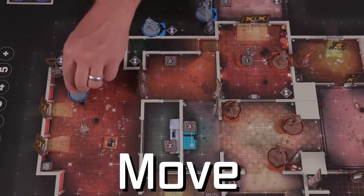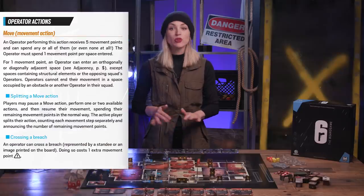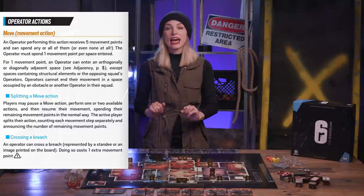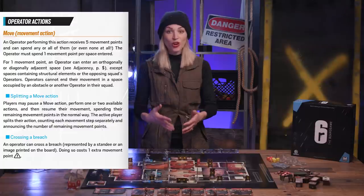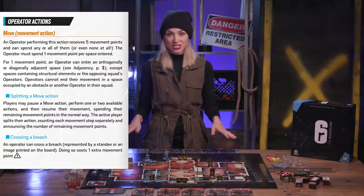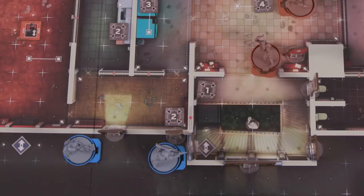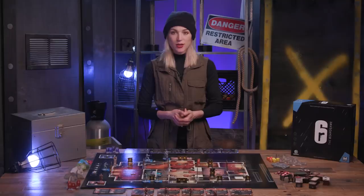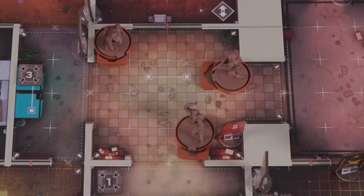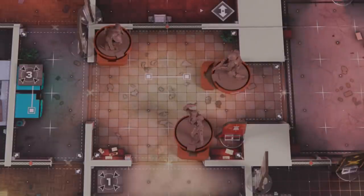Move allows the operator to move their mini up to five movement points. Each point equals one space on the board. Movement can occur in any direction, including diagonally, and is only obstructed by structural elements and opposing squads. An operator cannot end their movement in a space with an operator or obstacles. Movement can be split between actions, and a few things like breaches and obstacles require an additional point of movement to traverse. Moving between levels on the entryway spaces requires one movement point as well, provided the corresponding entrance is open. Positioning is very important in Six Siege. Operators can also spin to point to lean, giving an operator line of sight on a space while still remaining protected by walls or obstacles. Straightening up also requires a movement point.